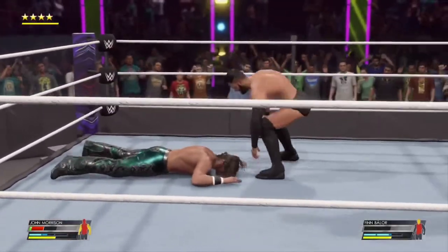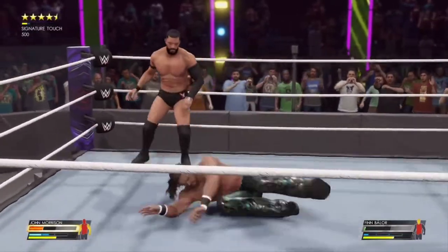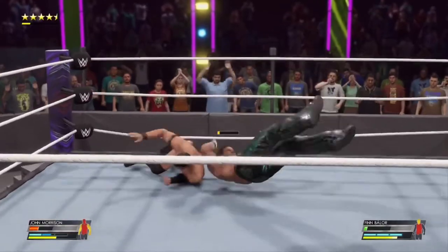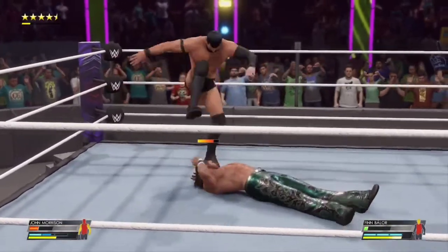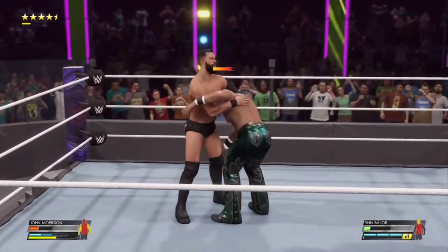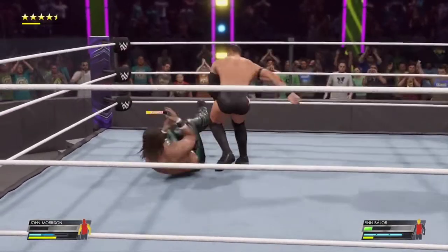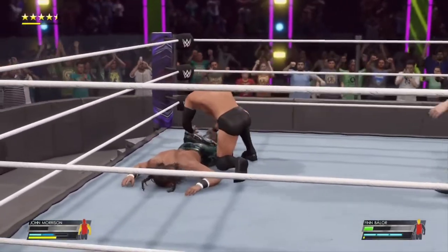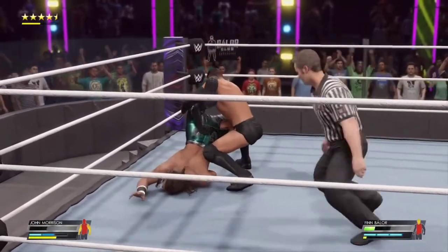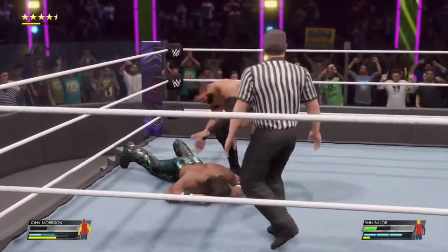Face first with a waistlock takedown — Morrison is able to dodge that. Here comes Finn Balor — the WWE Universe has come alive in this one! Finn Balor in full control, 19-16. Oh, the cloverleaf — check out the torque on the back!